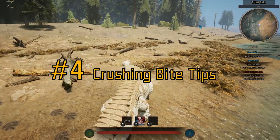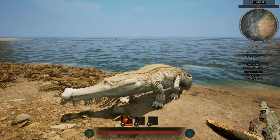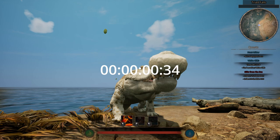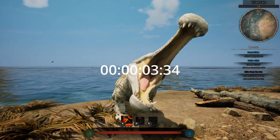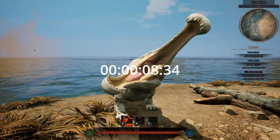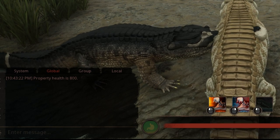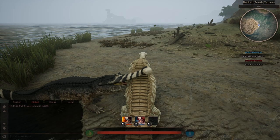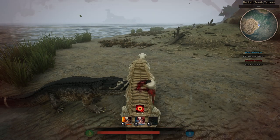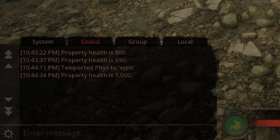Crushing Bite's damage depends on how much you wind it up. It only takes 5 seconds to fully wind up a Crushing Bite, when the wind-up noise stops, after which you have 4 seconds to decide when to bite manually, or else it closes on its own. Crushing Bite is currently the strongest raw damage attack in-game at 210 base damage, compared to a Rex bite at only 80.